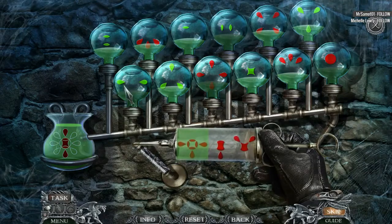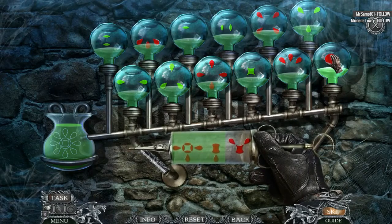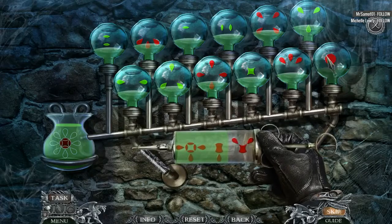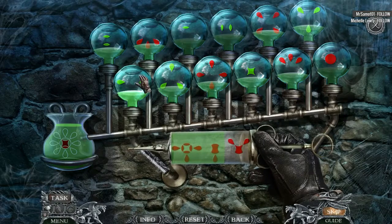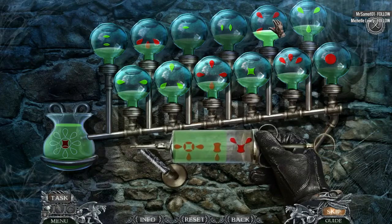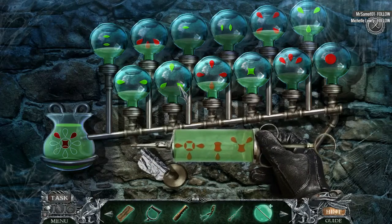So if I take this one away... how do I get rid of that? There we go. Oh, look at that. Oh my gosh. This is gonna be weird. Nope, that's not gonna work. Can't do it twice. How do I get rid of that top one? There we go. Red adds, green takes away. There we are. Weird puzzle, but we got it.